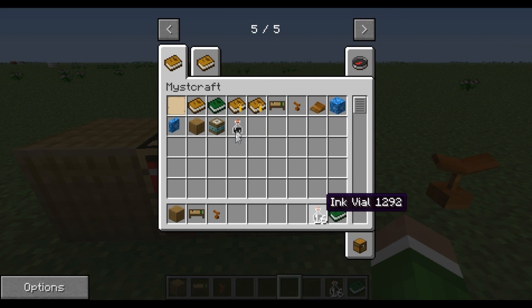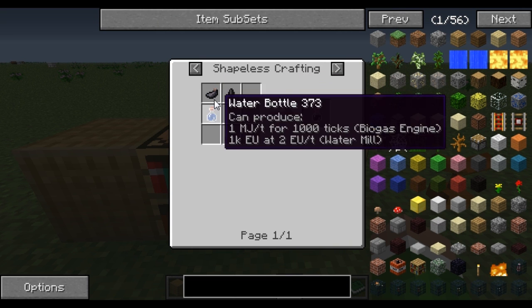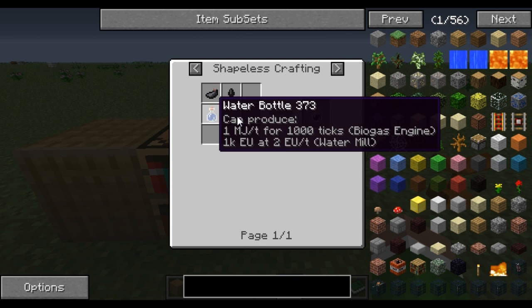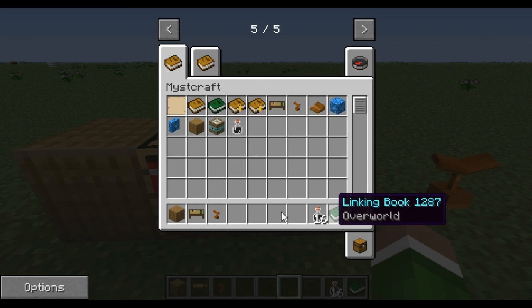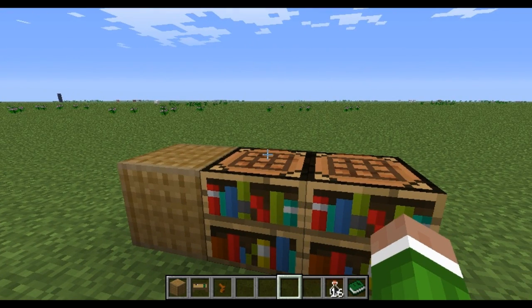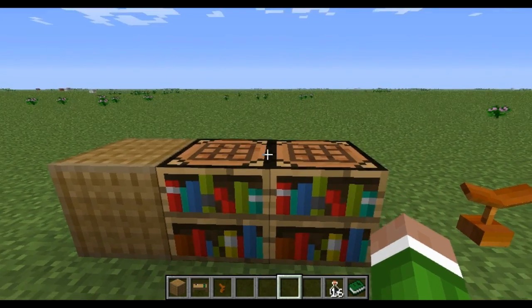You're going to need some ink files. Once again, another very simple recipe. You can use two ink sacks. You don't need ebony drops — those are just another item you could use instead. And one water bottle. You're also going to make sure you have a linking book so that you can get back to the overworld, because basically what we're going to be doing is creating a new world that has diamond ore tendrils.